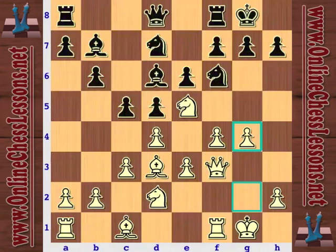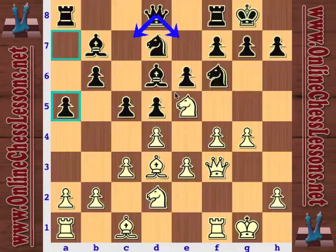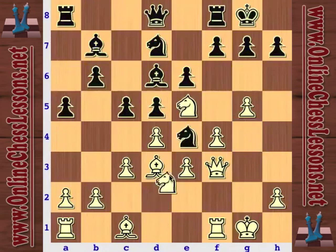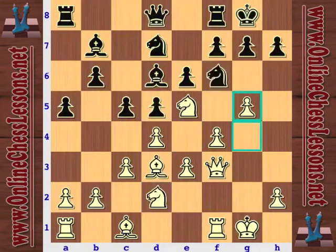Let's say black plays a5 here - a reasonable alternative. Also possible is Queen c7, Queen e7, or maybe even Rook c8. Black's got a lot of options. With a5, maybe black is trying to play Bishop a6 to trade off this really powerful light-squared bishop - that's the positional idea. So now with g5, white is going guns blazing. If Knight e4, white just wins a pawn and has beautifully centralized pieces. Let's say black plays Knight e8 - now white is at a critical moment.